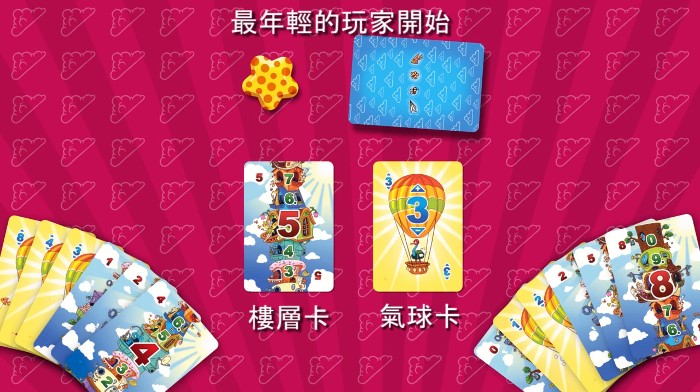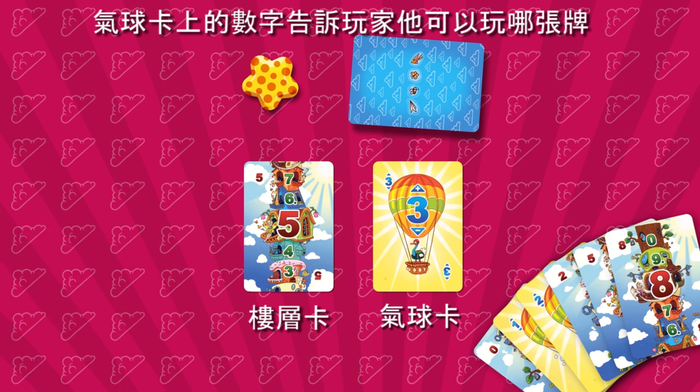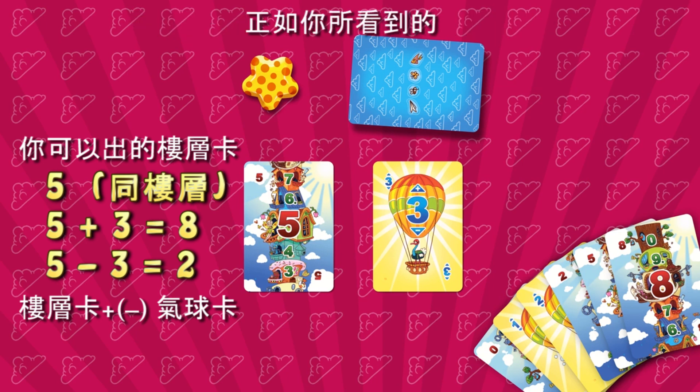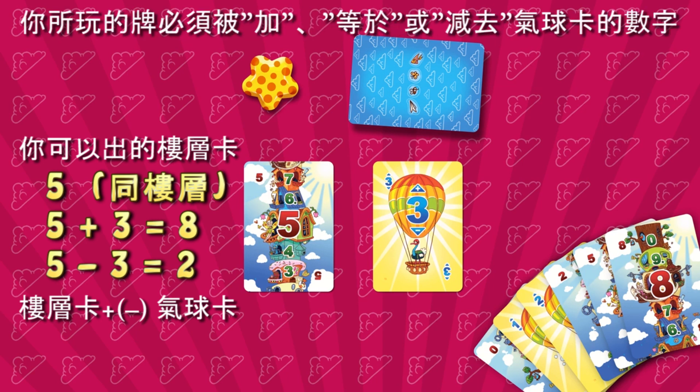Check that the balloon card has a number on it, and now you can start playing. The youngest player starts and the turn moves clockwise. The number on the balloon card in the center tells the player which of his cards he can play. The card you play has to be added to, equal to, or subtracted from the number on the balloon in the center.